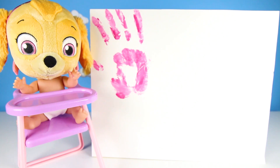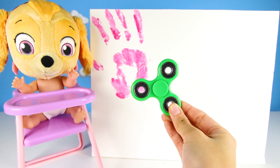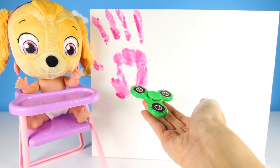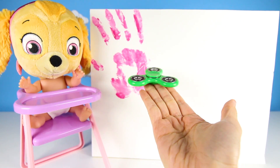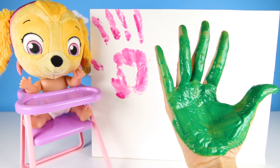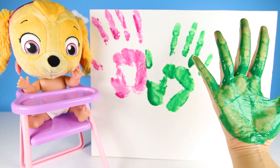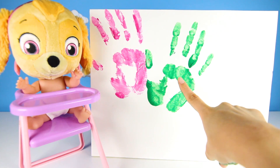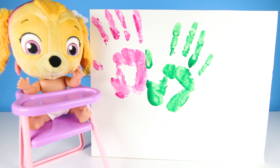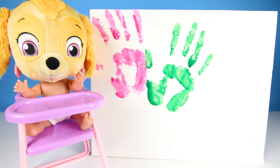More spinners, more spinners, Teacher Ellie! Can we learn more colors? OK, are you ready for the next color, Skye? It's green — just like your friend Rocky! Let's spin it and see what happens. Green is a cool color — it means go! It turned my hand green — now my hand looks like Hulk's hand! Green color, green color, where are you? Here I am, here I am, how do you do? We put a green hand print on the board so we will remember it. Green is like the grass and the trees and frogs and turtles!